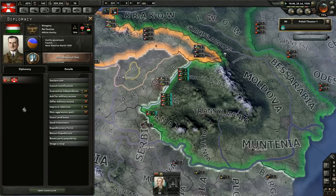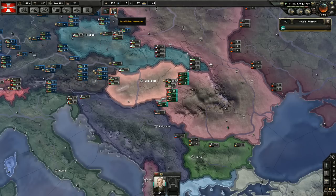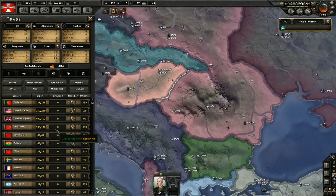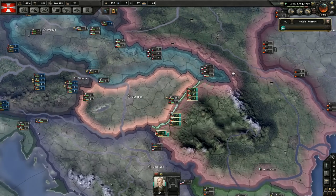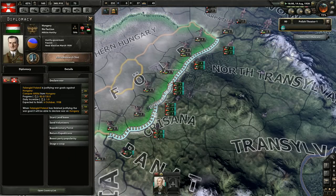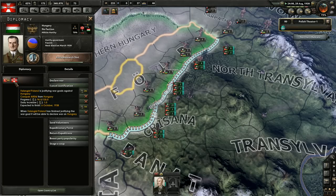Let's increase the speed so we can attack Hungary. This war with Romania did take a long time so my plan might not work out. I'm just picking the next doctrine in line. We need more tungsten and steel — I can afford to buy some from the Soviet Union. I want to be friends with them. Our guys are training; I'll stop their training when we have a month to go.